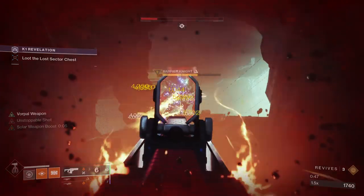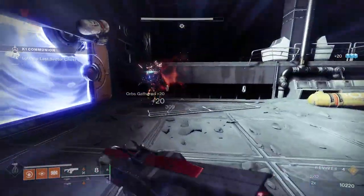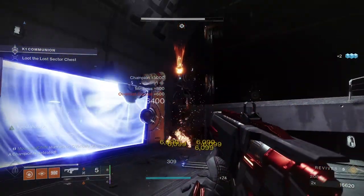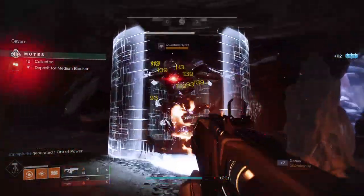All of that together is a 75% buff to the damage your Fusion Rifle puts out. And look dude, I know this is a lot to take in, so in a little bit I'm going to throw a graphic on screen with everything I'm talking about laid out in an easy-to-read format. Screenshot it with your phone so you can kick back and enjoy the video. Now that we got weapons out of the way, we're going to push your damage even higher.